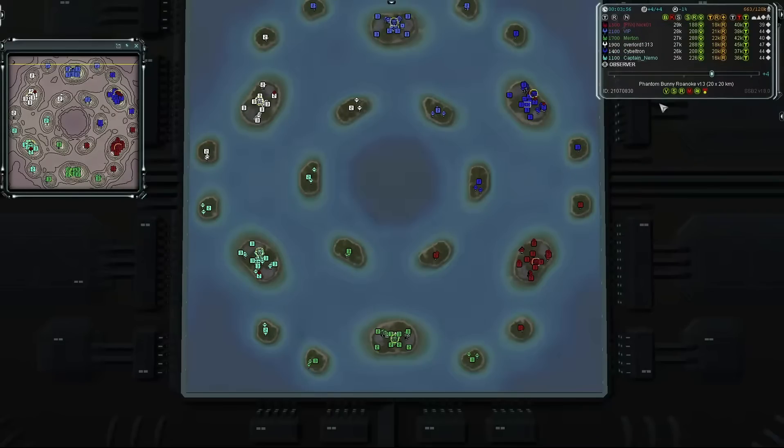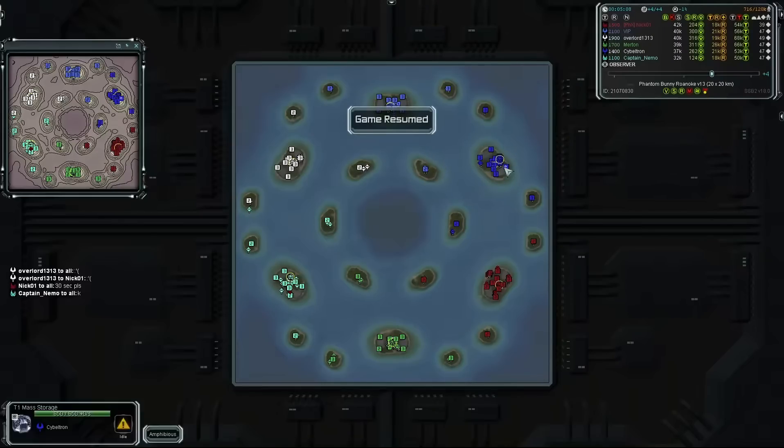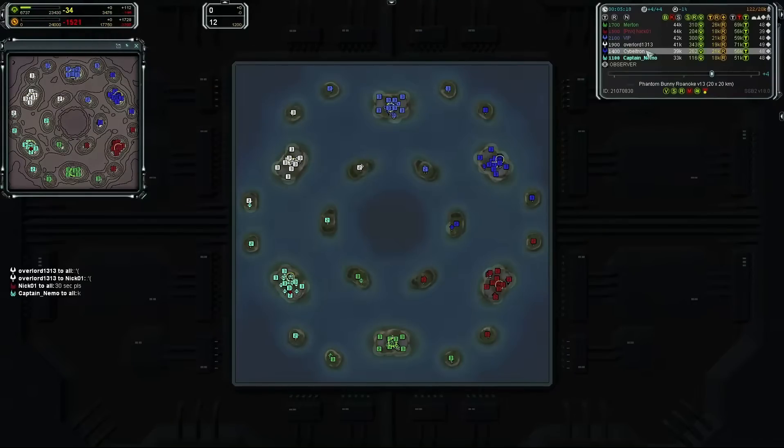Looking at the ecos right now, it looks like white — Overlord 1313 — and Merton are the two phantoms. Phantoms get an eco boost in this game, essentially a boost to keep pace with everyone else since it's effectively one versus five. No one knows who is who, so you can't tell who the phantom is.